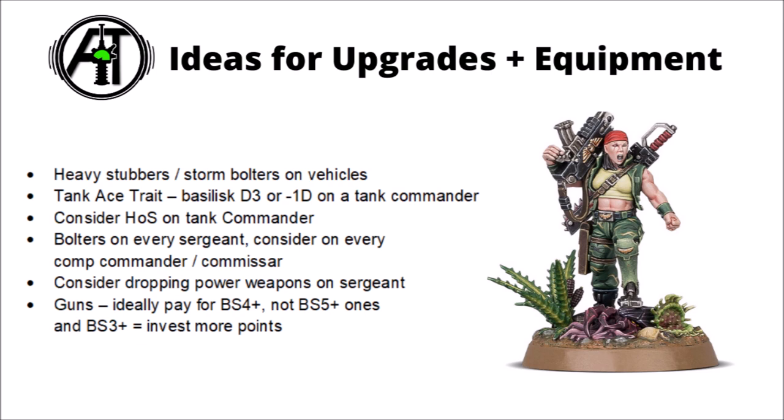If you're not already using Tank Ace traits from the Psychic Awakening book, I generally recommend them — they're well worth the command point investment. In particular, if you have a Basilisk, then 1 command point for flat 3 damage throughout the whole game is a worthwhile upgrade. If you've got a Tank Commander, you can either upgrade their firepower or their defensive capabilities — either with a 2+ armour save or, my personal favourite, the minus 1 damage trait. Basically like having an Iron Stone on your Tank Commander the entire game — it's either going to keep them safe, or your opponent will have to pour in far more firepower than they'd otherwise need.